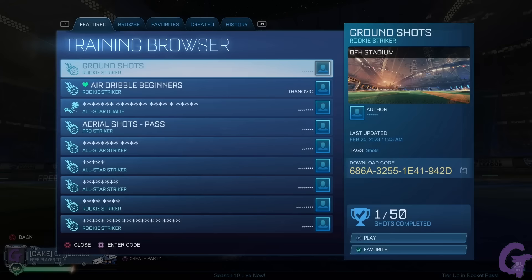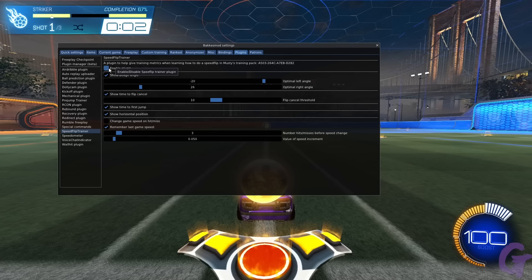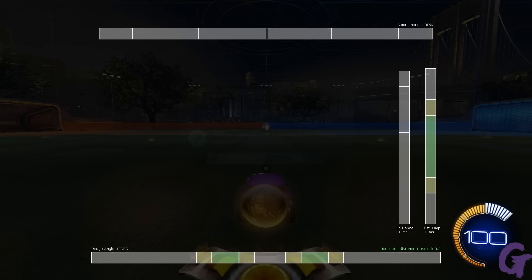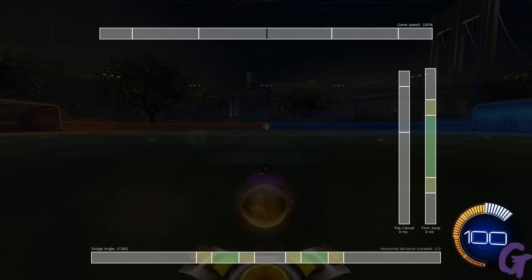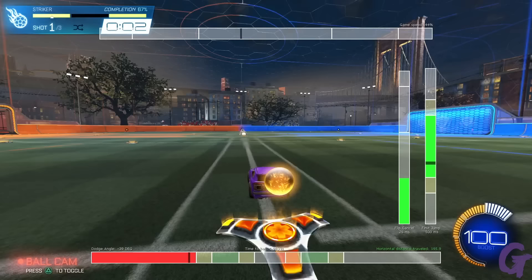For that, let's take a look at the tried and true litmus test for speed flips, Musty's Speed Flip Training Pack. This is a shot with a two second timer designed to simulate your speed to the ball on a kickoff. A Bacchus Mod plugin was designed by a creator named Tiny to give you an on-screen indicator to help players train their flips even further. We'll get into each of these graphs in a little bit, but for the tick perfect speed, we need to look at just one thing: the time to the ball.